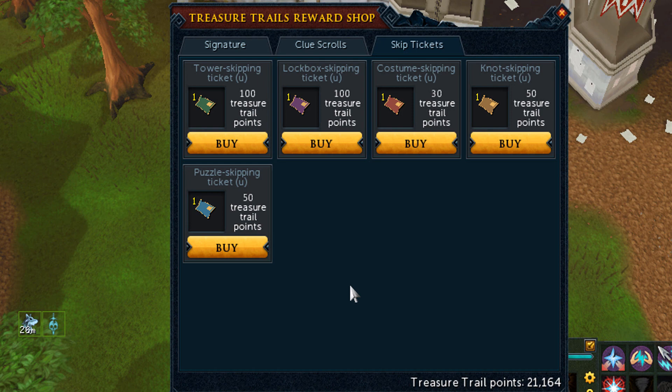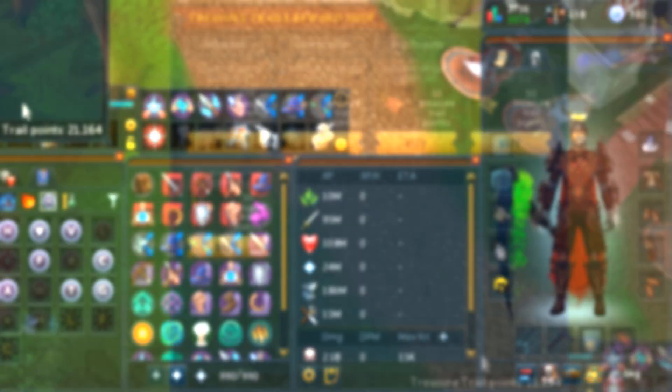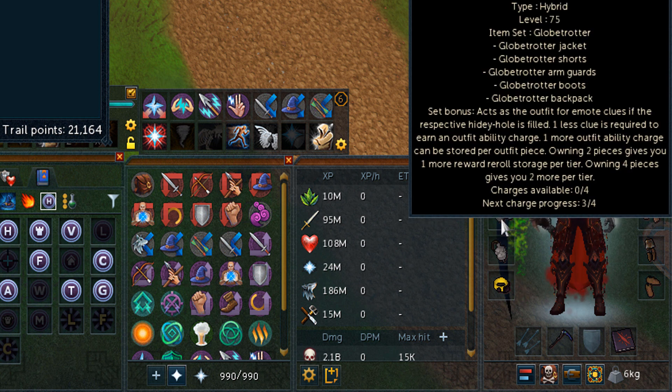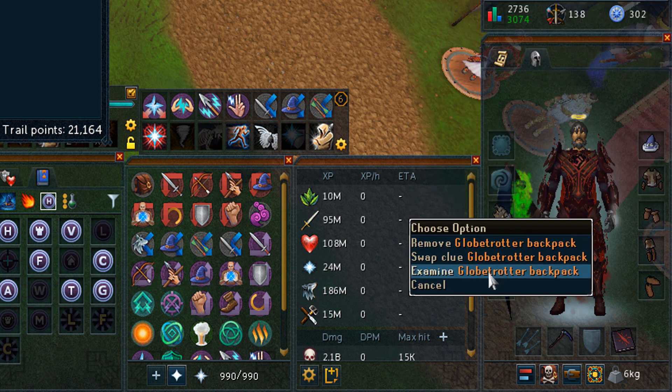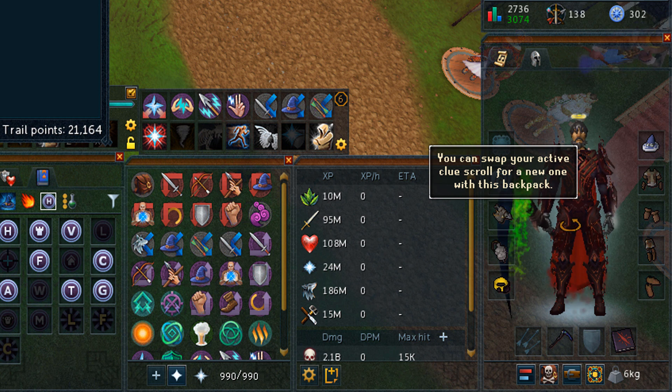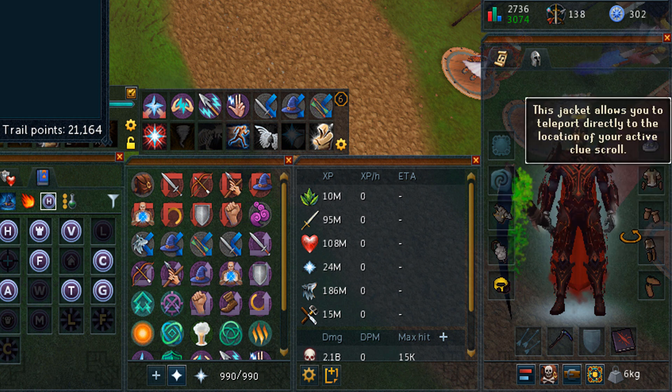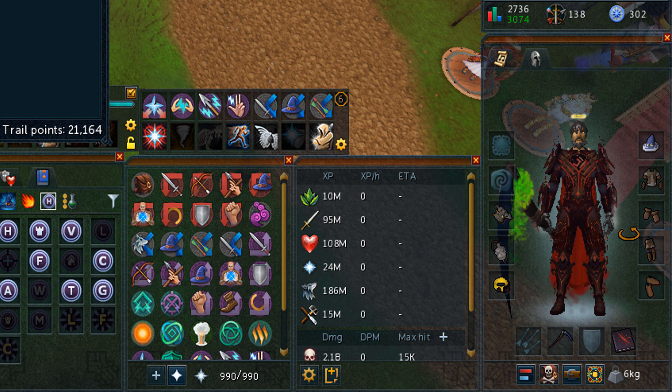I want to quickly show how the outfit works because it's a really big deal — the benefits are quite significant. The Globetrotter backpack has the ability to swap your clue scroll for a new one from the same tier if you can't complete that step, and it doesn't affect your progress in the clue scroll. That's very, very nice.